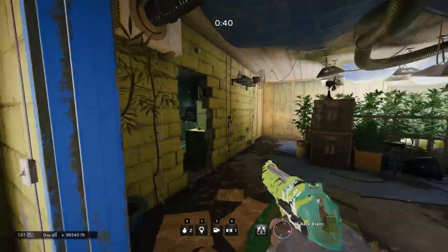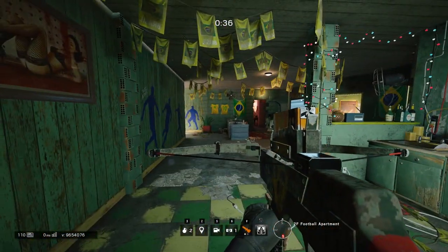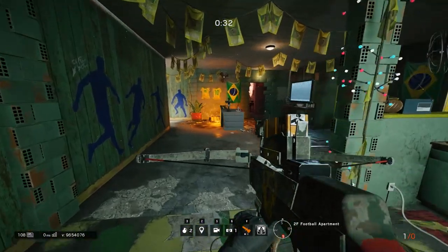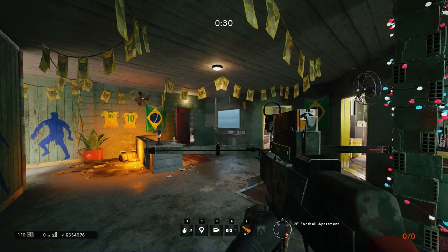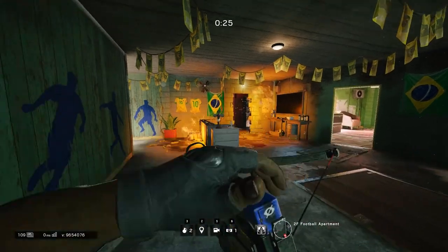First we'll be taking a look at the offensive operator Capitao. He comes with a crossbow with two different firing functions. This first one is an asphyxiating bolt that causes damage over time — a lot of damage over a little bit of time — so you've got to get out of the area once they land.